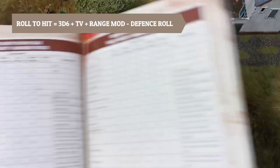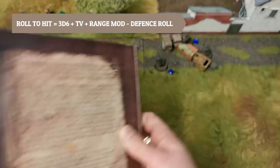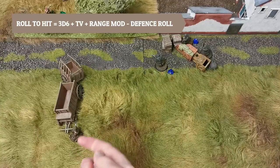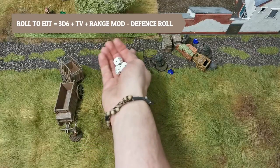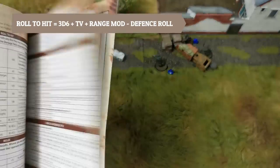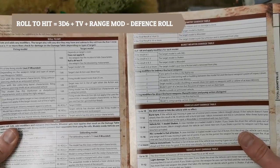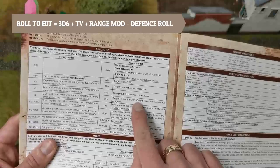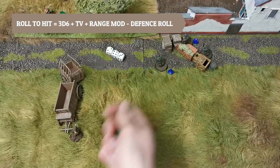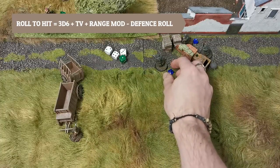Looking at the stats for a Lee Enfield at 20 centimetres, he gets a plus 6 bonus. That's 3d6, adding 6 for range and 4 for his skill — adding 10 total. Result is 19. Does the German have any defence? He hasn't moved fast enough, he has no cover, and he only moved and fired. However, he wasn't in line of sight when the action was assigned, so he gets to defend with 1d6. The German player rolls a 1 — 19 minus 1 is 18. That German is dead as well.